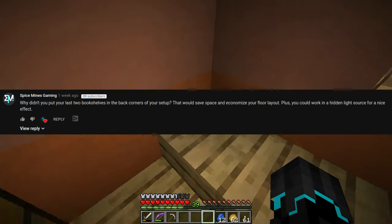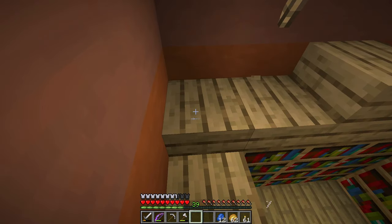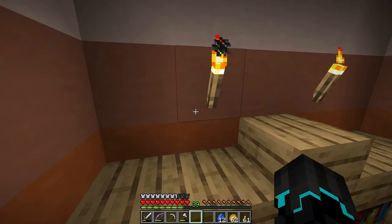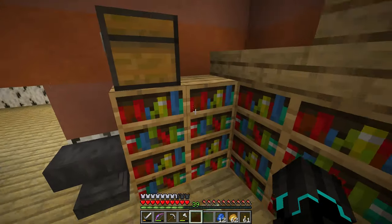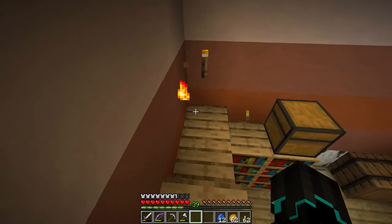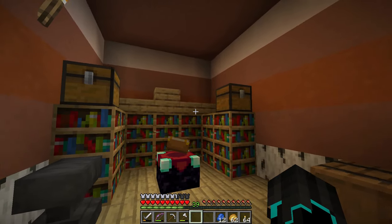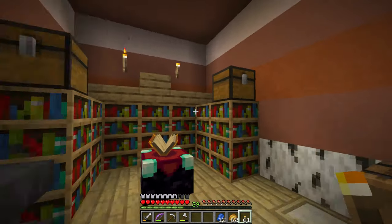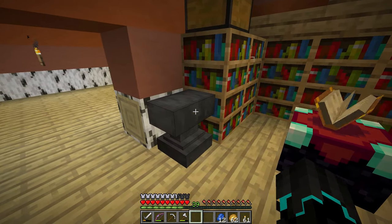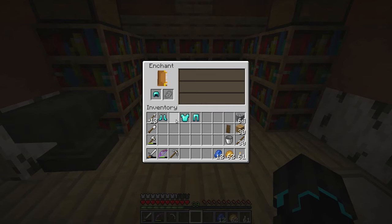I think it was Spice Mines who suggested putting the chests up from the floor and also replacing this with a hidden light source, which I tried, but I didn't really see a difference. So maybe I'm just doing something wrong. I moved the chests up and I moved the anvil over here. Anyways, let's get onto it.